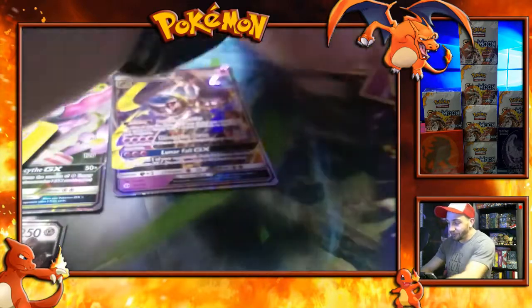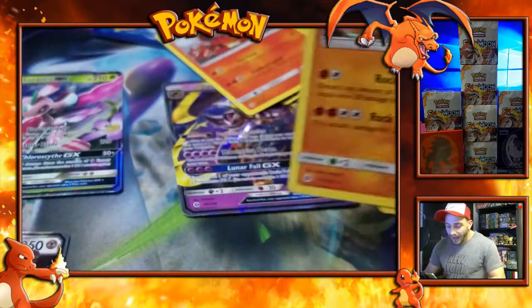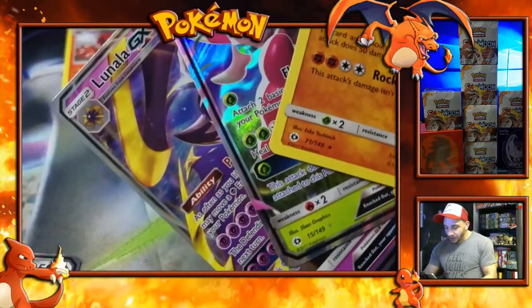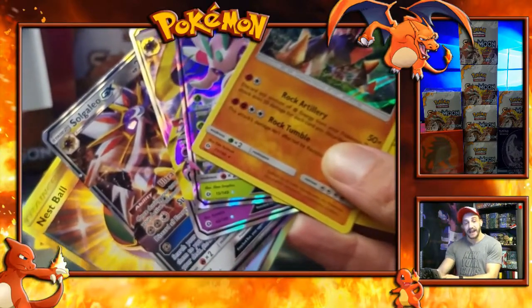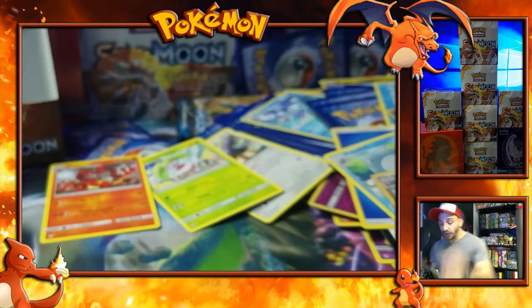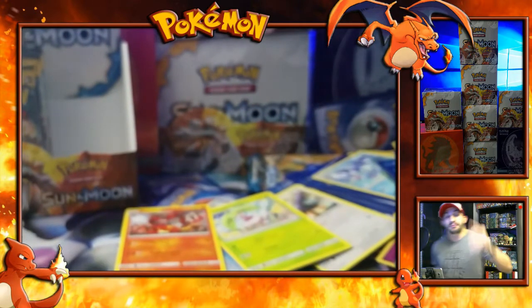Let's recap this real quick. First we got the Vikavolt, a Gigadeth holo. We got the Lurantis GX, the Lunala GX, the Solgaleo GX, and oh my God — the Nest Ball Secret Rare. Wow, this set is awesome. Go out there and buy this thing right away on Friday — 100% recommended, those GX cards look amazing. That's it for part one of our Sun and Moon opening. We have a ridiculous amount of boxes to go through on this adventure. I'll catch you in part two next time on Life of Cletus.